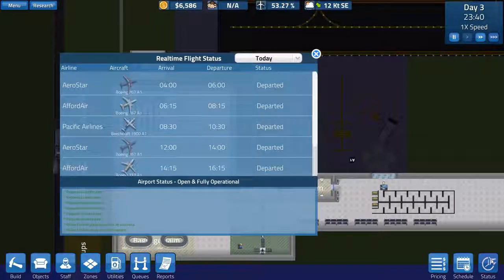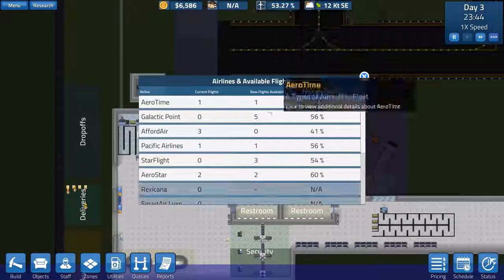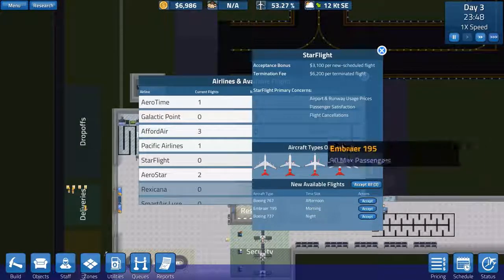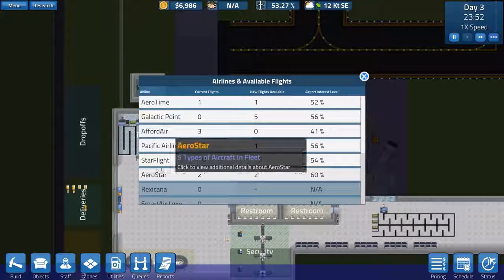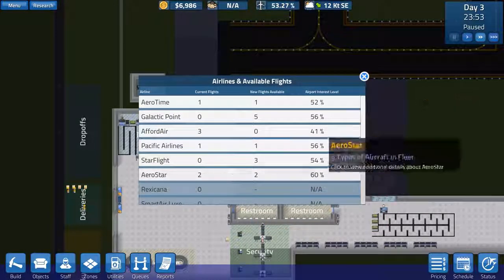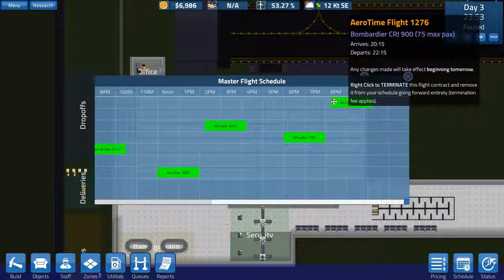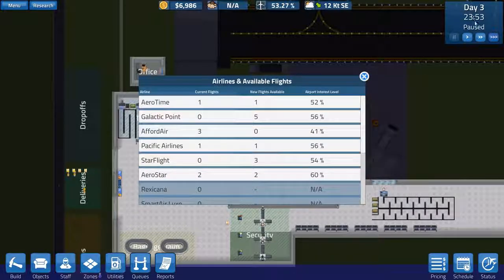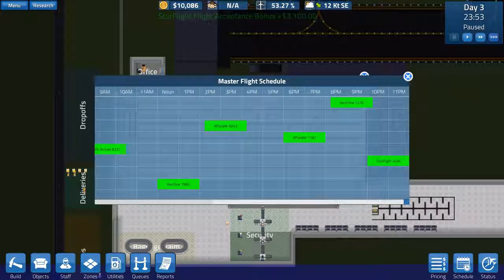Can you actually cancel a flight once you've picked it up? You can see all the flights here - departed and stuff. We do have more flights we can get: Aerostar and Star Flight. There's a night 737, but it doesn't say what time - there's no definition of what 'night' means. Star Flight has an afternoon option and we've also got Aerostar with afternoon flights, and 777s which we can't take. Right-click to terminate a flight removes it from your schedule, with a termination fee that applies. Any changes made will take effect beginning tomorrow.